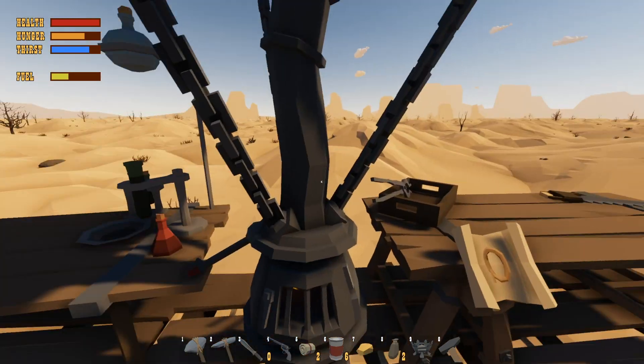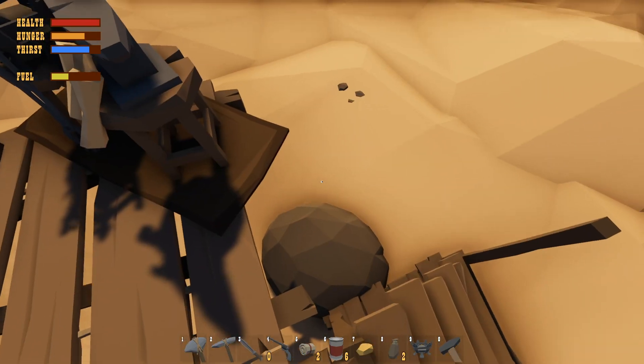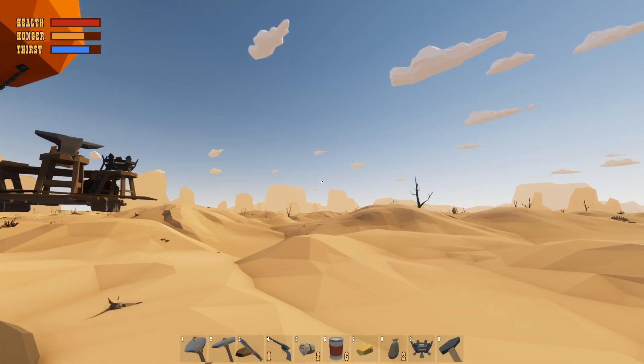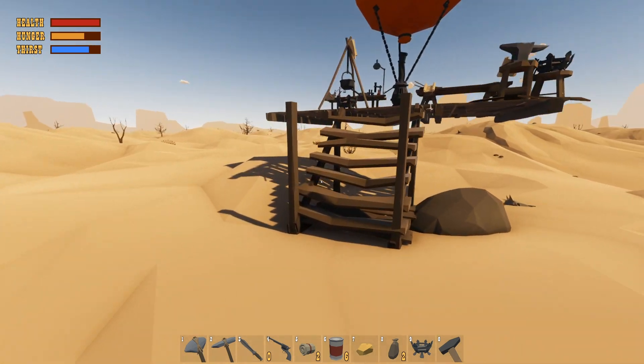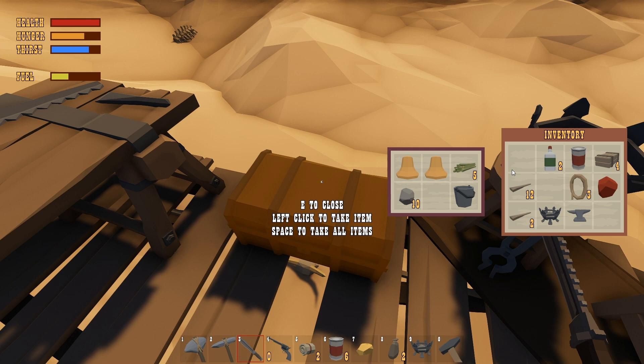Welcome back to Desert Skies! This is a little birthday special for somebody - thank you for your support on the channel. They requested I play Desert Skies again, so here we are. In the last episode we found out the hard way that the gun does nothing to the Seeker - we need gold bullets. I have one gold ore nugget, that's it.